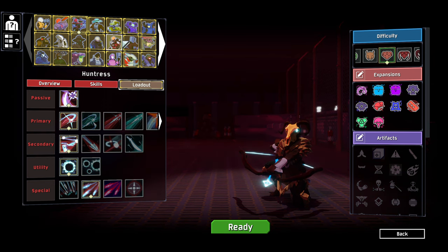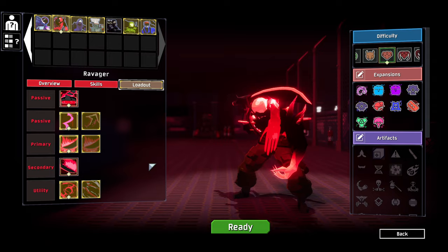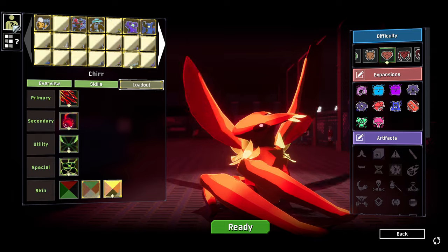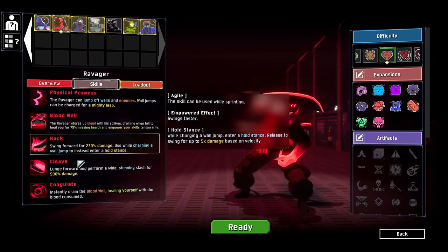As you can see, we've got tons of characters to play around with now - absolutely tons. The Ravager is this guy right here. I think we're going to play as him in this episode. We do also have randomizing loadout and randomizing character now as well, but I think we're going to play as Ravager because he seems like the most fun. We'll probably stick with his default loadout for now just to see what we can do.